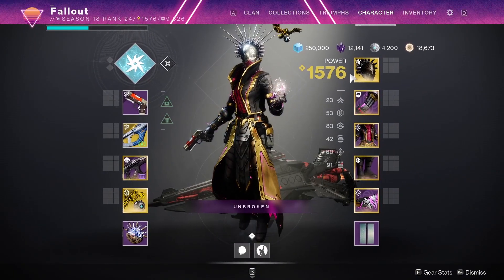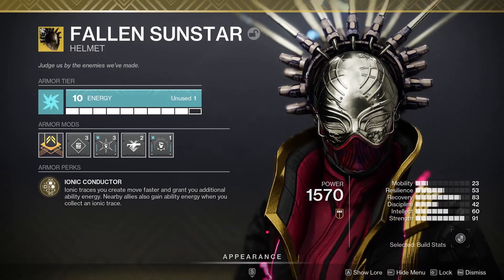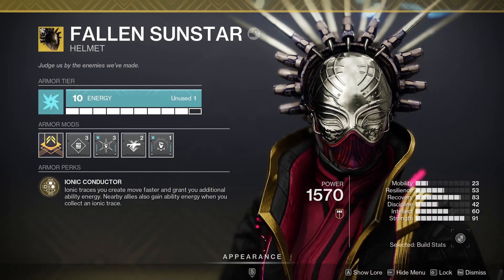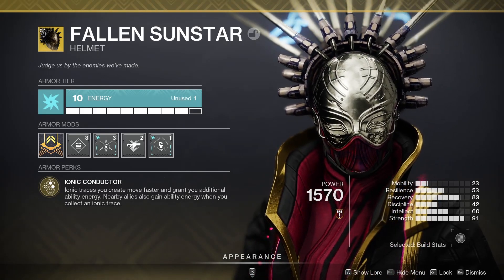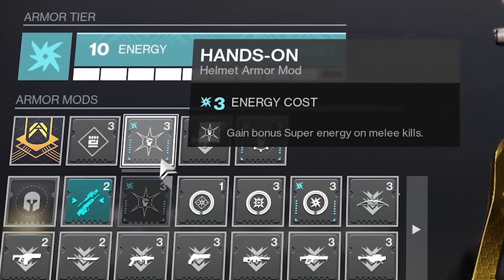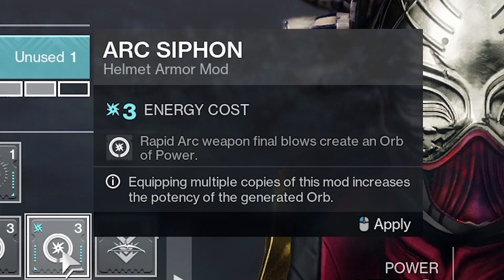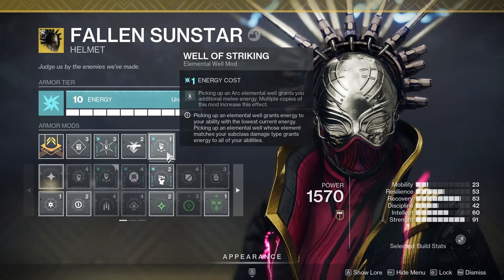Moving on to armor. We've got our Fallen Sunstar Helmet on Arc Affinity, since you'll be out there using a lot of Lightning Surge. The armor mod hands-on will give you a lot of incoming super energy. You could also turn on Arc Siphon if you want — I always like Ammo Finder mods, but if you feel like you aren't hurting for ammo, go with Arc Siphon. I'll cover all the Elemental Well mods together in just a minute.